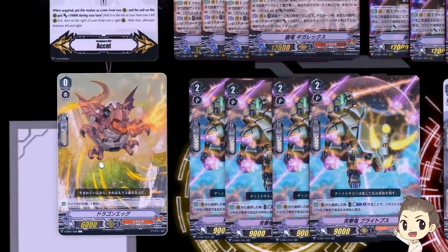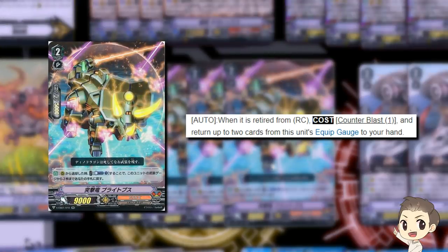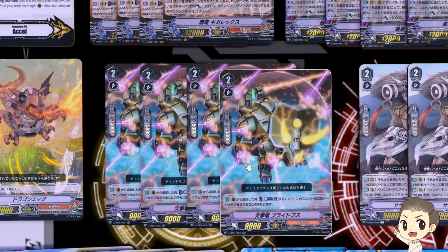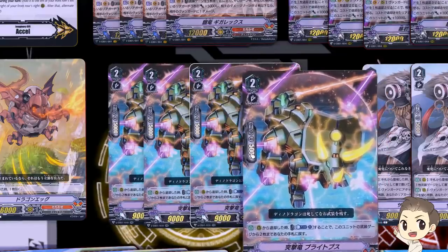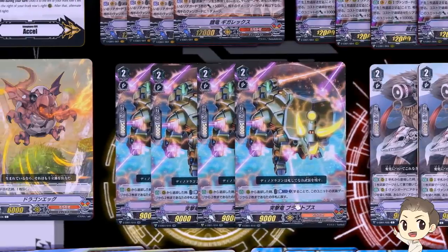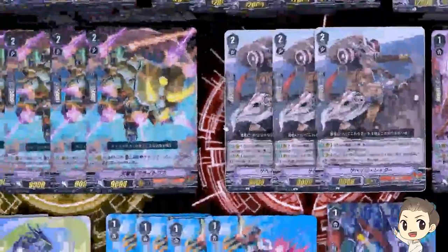We do have our starter Dragon Egg — same skill as always: when you ride on top of it, draw one. Our second grade 2 is Blytops. His skill is: when he's retired from rearguard circle, you can Counterblast 1 to take up to 2 of his gauges to hand. So if he gets retired with 2 gauge, CB1 and take both. Even with 3 gauge you choose 2 of those 3. The best thing is he doesn't have to be retired during your turn or by a skill — if your opponent attacks him and retires him, he can still use the skill. Your opponent doesn't really want to attack him, so they give you more damage instead.